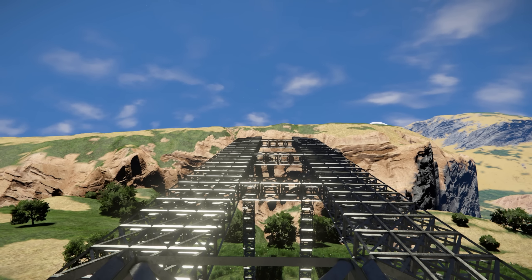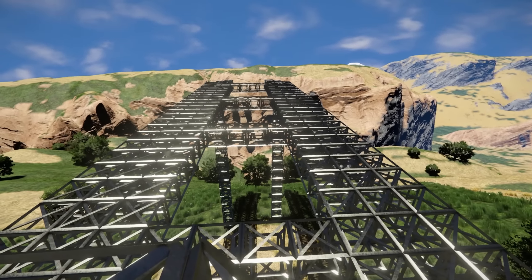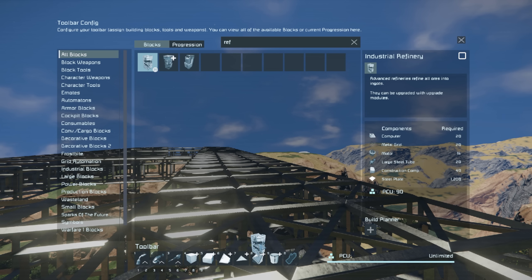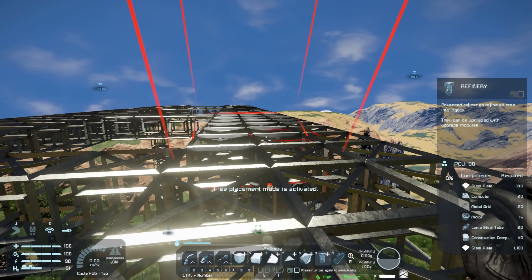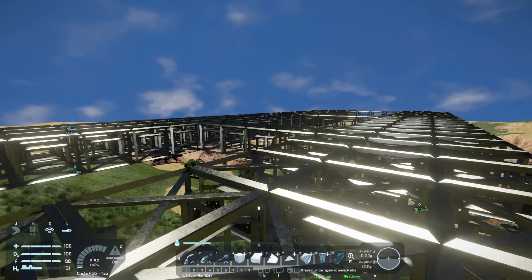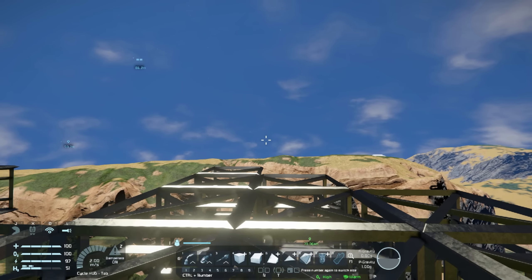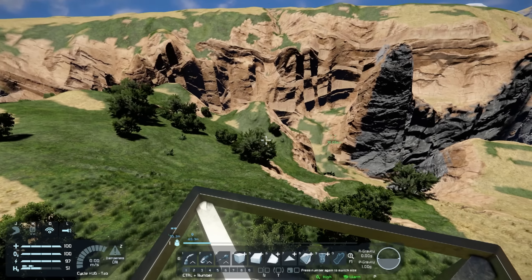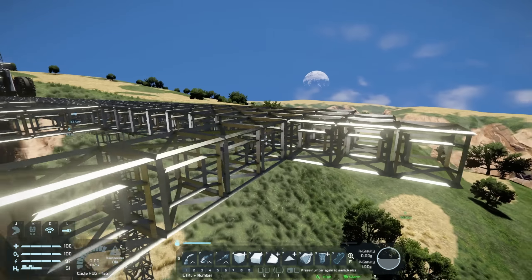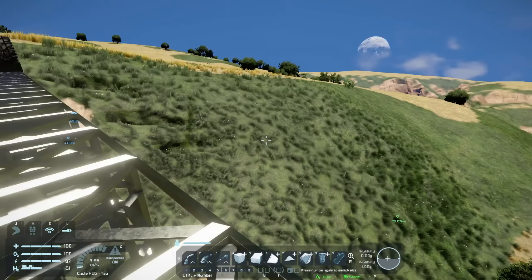We're going to try to get across the Chasm of Lost Time with a bridge. I got a lot of suggestions for how to make the bridge more efficient — the block method I'm doing isn't the best. We could use refineries, which only require one steel plate and take up a larger area. We could also use solar panels or windows. Before I decide, we're going to move the bridge — right now it's facing up and going over land we could drive on, so it's better to build it lower down and drive the rest of the way. We'll save a lot of materials.